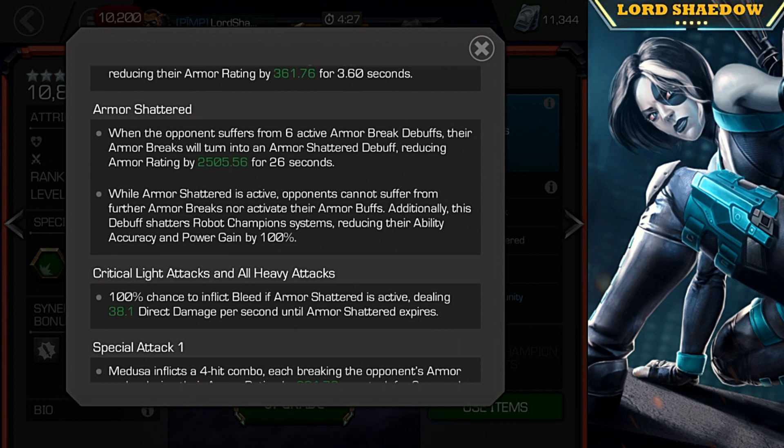Here is something nice about it — as you read a little further, they can't activate any of their armor buffs if they have them. I believe it's active, not passive, so it doesn't work for Iron Man Infinity War if I remember correctly. But additionally, if you're going up against a Robot Champion, it shuts them down completely — they can't gain power. If you're going up against Sentinel, he can't gain his analysis charges. Ultron can't evade. It shuts them down — that ability accuracy, it shuts them down 100%. It reduces their ability accuracy and power gain. No power gain, no auto-evading, no analysis charges — none of those things.